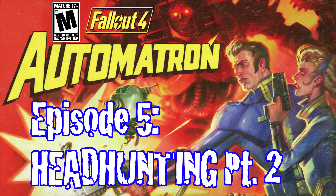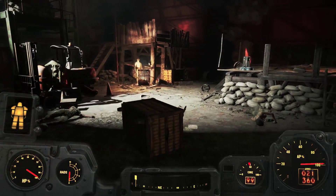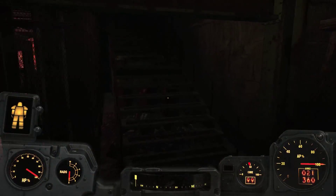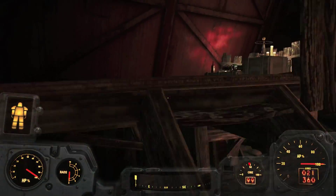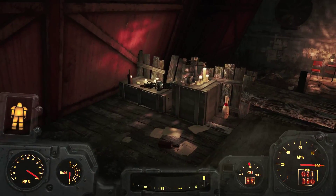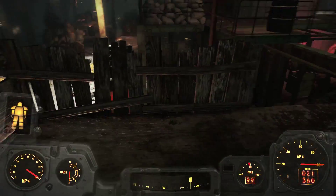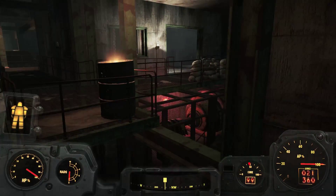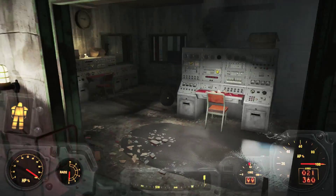Hey everybody, this is John, your favorite post-apocalyptic scavenger. It's another edition of Fallout 4 Automatron gameplay. They never can carry enough. Speaking of carrying enough, there's a perk you can get under the strength tree that has to do with carrying stuff — when you're overloaded you can still move. I don't remember, it's Strong Back or something like that in the strength category. Anyway, that's your tip for this episode.